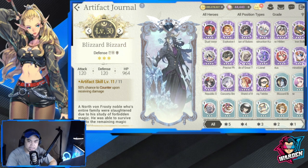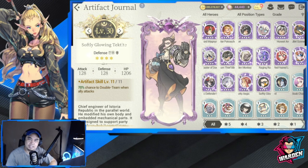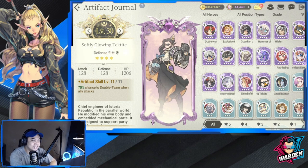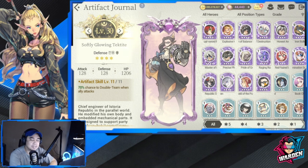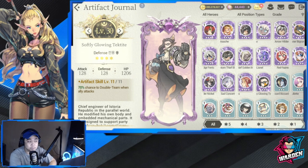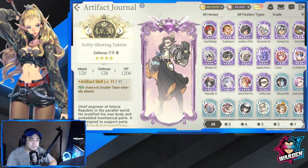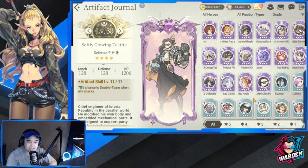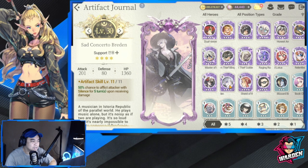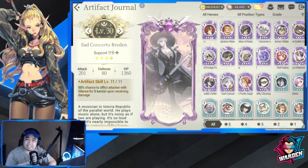Moving on to legendary artifacts. Soft Glowing Tektite is very good — 70% chance to double team when an ally attacks, meaning all allies attack a specific target one at a time. That 70% chance is excellent. Next is Sad Concerto Bredden: 50% chance to afflict the attacker with silence for five turns upon receiving damage.